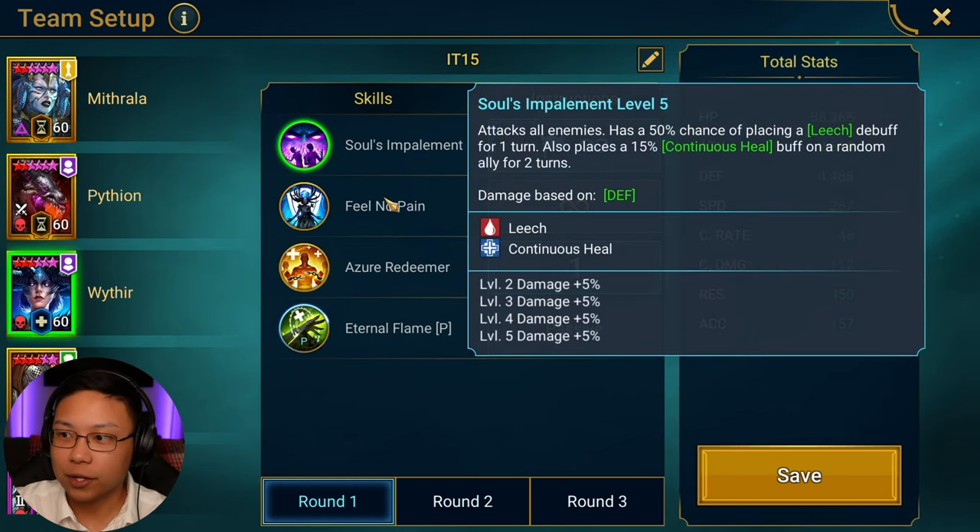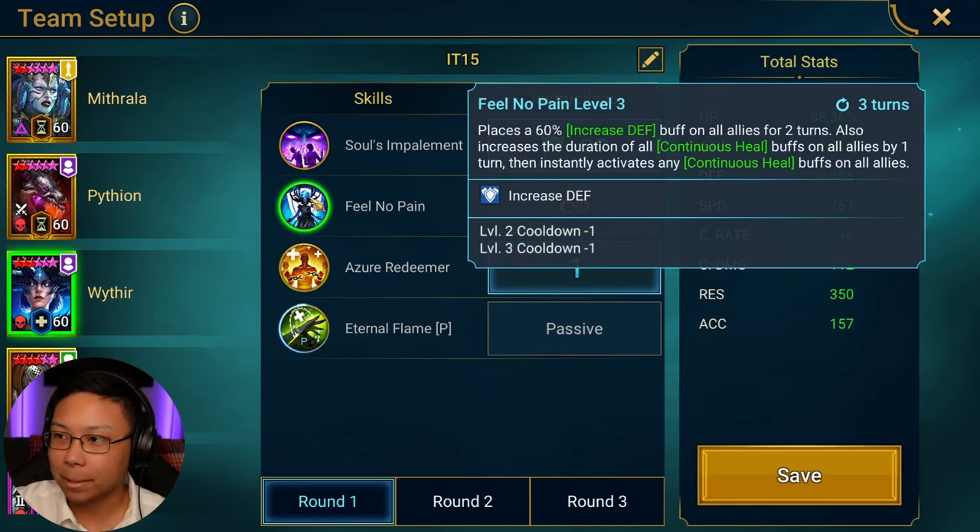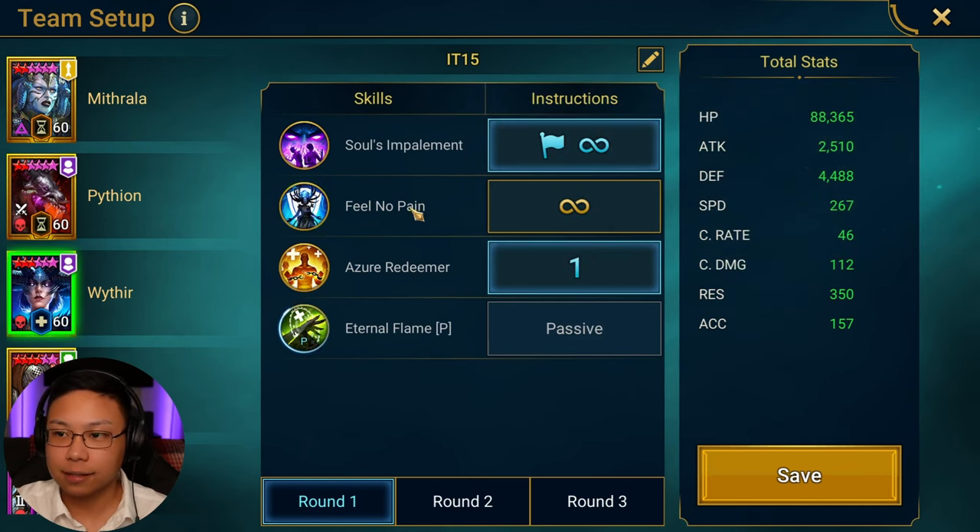Wither the Crown opens with the A1, which places the continuous heal — and that's insane. Then remove all debuffs and the huge heal, then increased defense and increased duration. That's the second priority, but if you prioritize this, you're good.